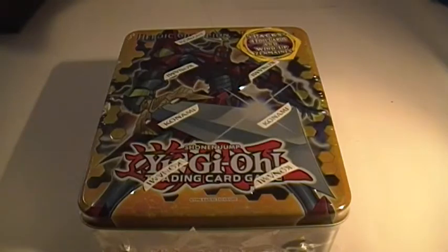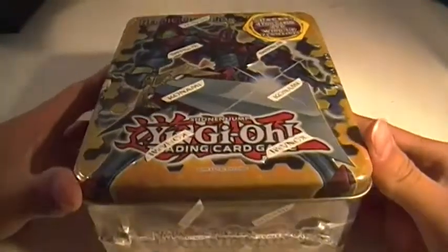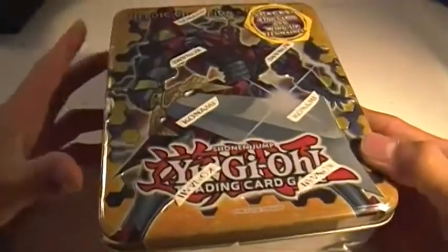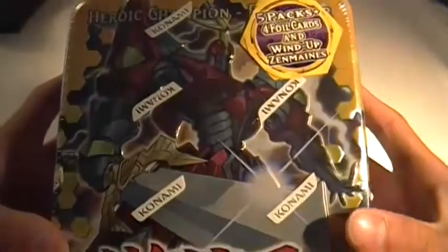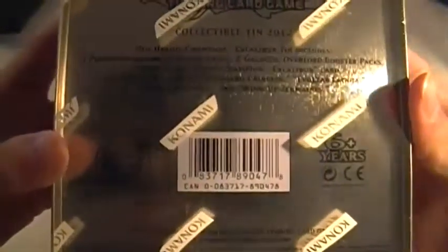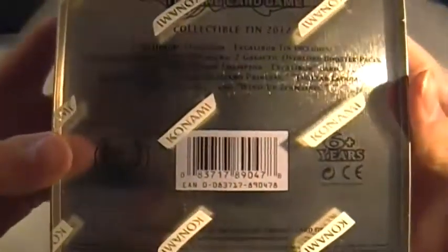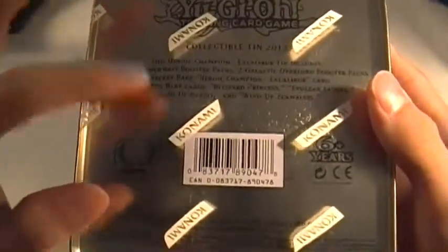Hey everyone, Collectability96 here with a tin unboxing and my first video for YouTube. Kicking it off with the Heroic Champion Excalibur. This tin comes with 3 Photon Shockwave Booster Packs, 2 Galactic Overlords Booster Packs, the Heroic Champion, and 4 Super Rares.